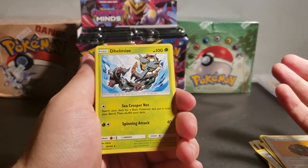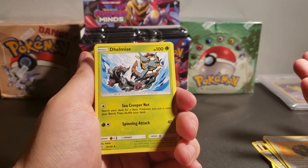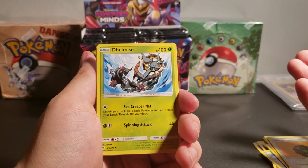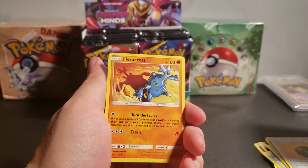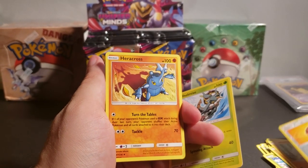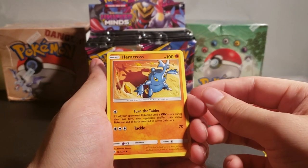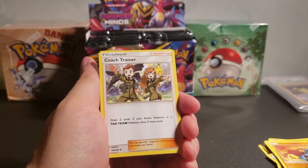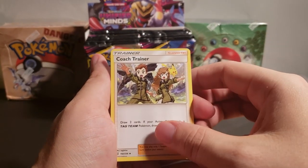We have Dhelmise — what the heck is this? Such a strange looking Pokemon. It's just an anchor with a wheel attached to it for driving. Heracross! Love Heracross. Heracross, Pinsir, and Scyther — they're terrific. The bug trio. Coach Trainer.